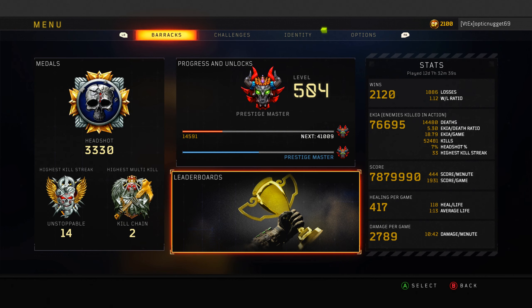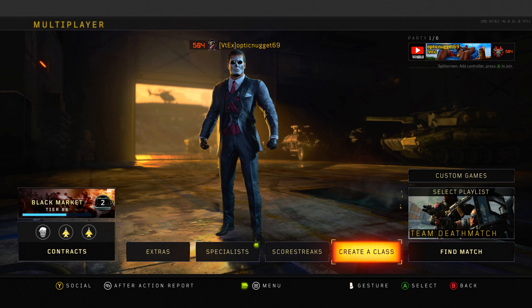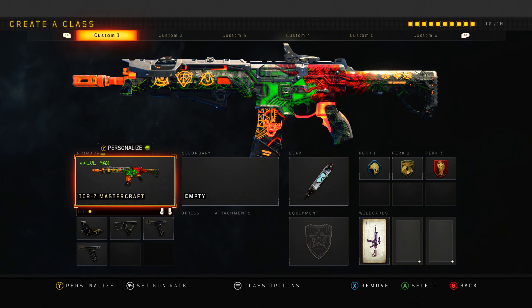You guys are probably more interested in today's video being about my best class setups in Black Ops 4. So let's start with the first class - the Laser Beam. You've seen me do videos with this all the time; I've probably done four or five videos throughout the duration of Black Ops 4. This is the Laser Beam: the ICR with Double Grip, Quick Draw, and Reflex.